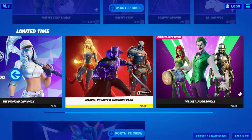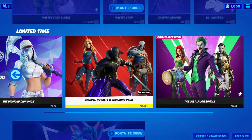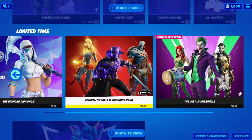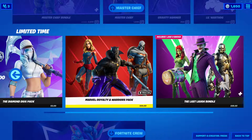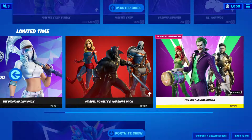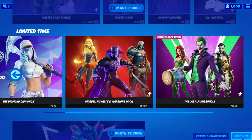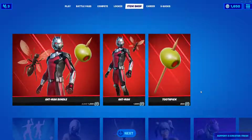So that's the entire shop, and of course they brought back most of the limited-time offers. The Marvel Royalty and Warriors pack — especially the Black Panther and Captain Marvel. Captain Marvel's second skin is amazing, Black Panther's second skin is amazing. I have no idea who Taskmaster is — never crossed my line of vision. And of course we have the Last Lab bundle, though I don't really care about it much except maybe for the Midas robotic golden skin — pretty dope.